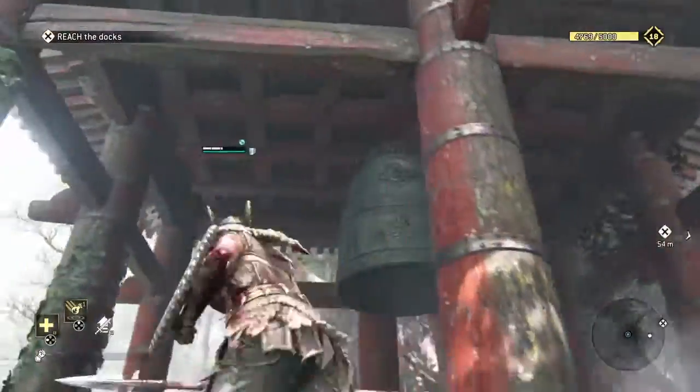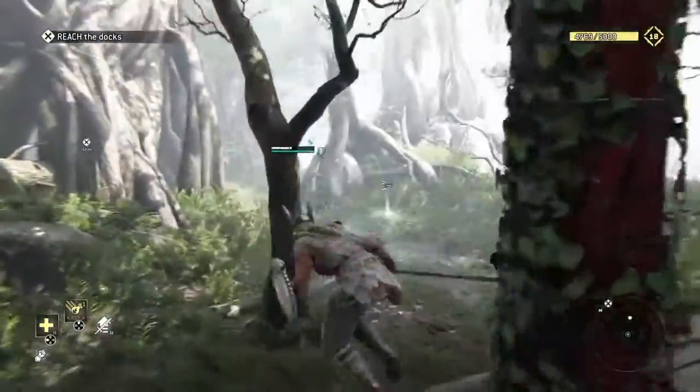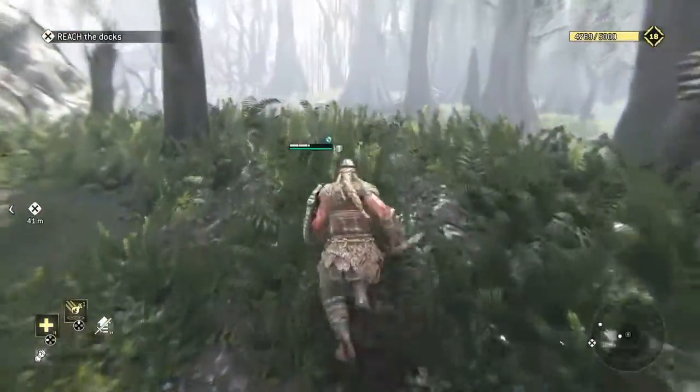Alright now, once you pop those and you've got yourselves your breakables, you go through this little building, and to your right up ahead you'll see a boat. And that'll be the next observable you're looking for.